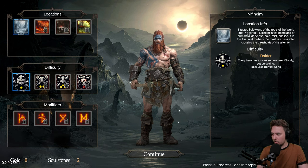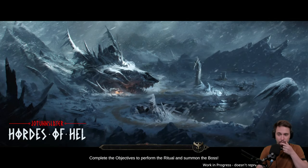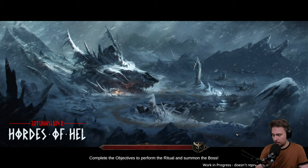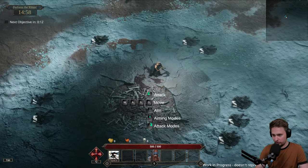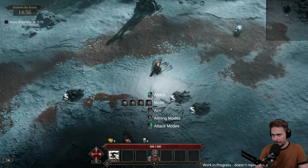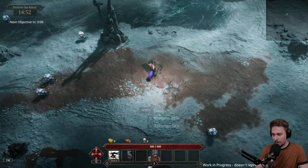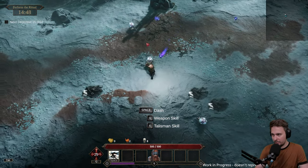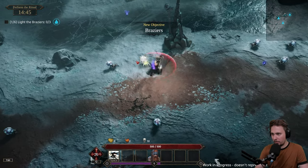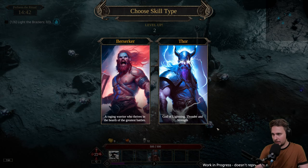We are going into this location with standard difficulty and going straight in. There are things we need to discuss about how we're going to win this, because I haven't managed it yet and I would love to. There is 15 minutes and we need to perform the ritual. I would love to activate my berserk ability - there is a 30 second cooldown. I have not used it well in the last run.